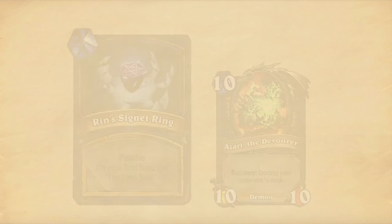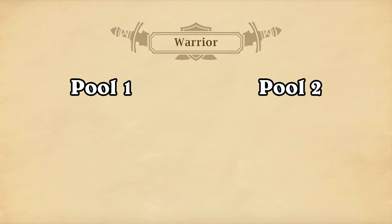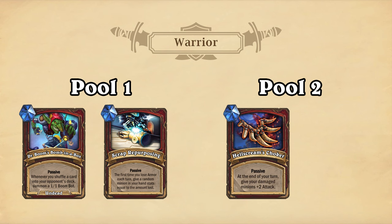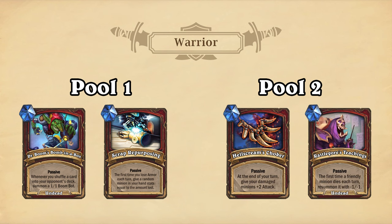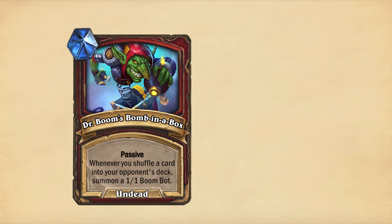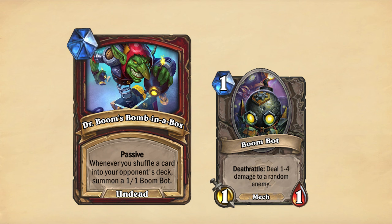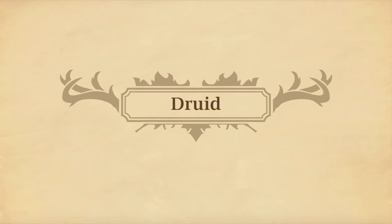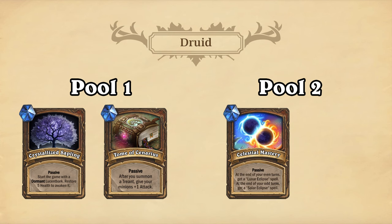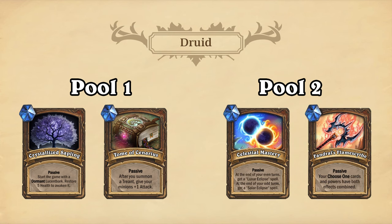Now for the final class, Warrior. Warrior gets Dr. Boom's Bomb in a Box and Scrap Repurposing for Pool 1, and Hellscream's Joker and Rattlegore's Teachings for Pool 2. Dr. Boom's Bomb in a Box triggers whenever you shuffle a card into your opponent's deck — such as Bombs — and will then summon a 1/1 Boom Bot. And I bet you thought I was about to forget about Druid again. Here are the treasures for Druid: Crystallized Sapling and Tome of Scenarius for Pool 1, and Celestial Mastery and Vandral's Flame Scythe for Pool 2.